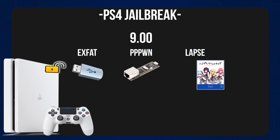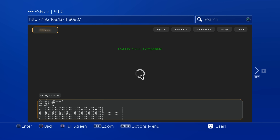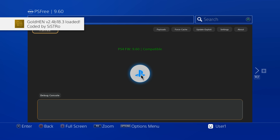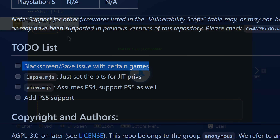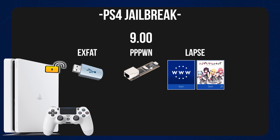Another big advantage is that you can actually load the new 12.02 jailbreak using the web browser up to 9.60 firmware. So if you're on 9.00 up to 9.60, you can also load the new jailbreak using the web browser on those firmwares. There are some bugs at the moment with that particular method — you can get black screen issues with certain games, and you can also run into some save data corruption issues. But those issues are likely to get fixed in time.